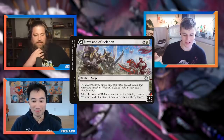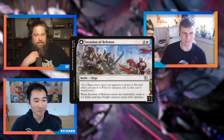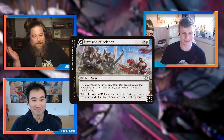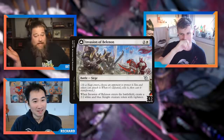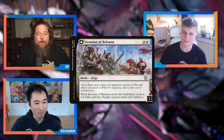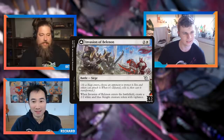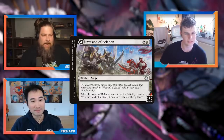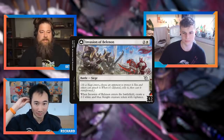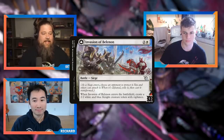Destroying a battle destroys it — if you Wrath it or Beast Within it, it just dies. Your opponents and others can attack it, but only the person you assigned as defender can block. If you try to flip a battle via a transformation effect like Moon Mist, that's a very fringe scenario that would technically work. There are some janky Brewer's Kitchen ways to flip a battle that are unlikely to show up in practice.